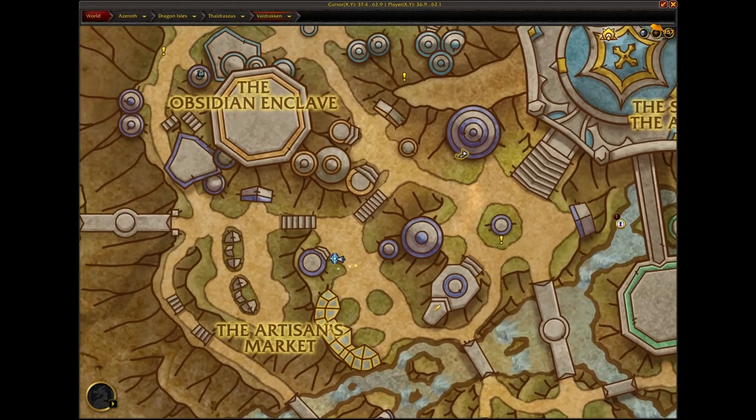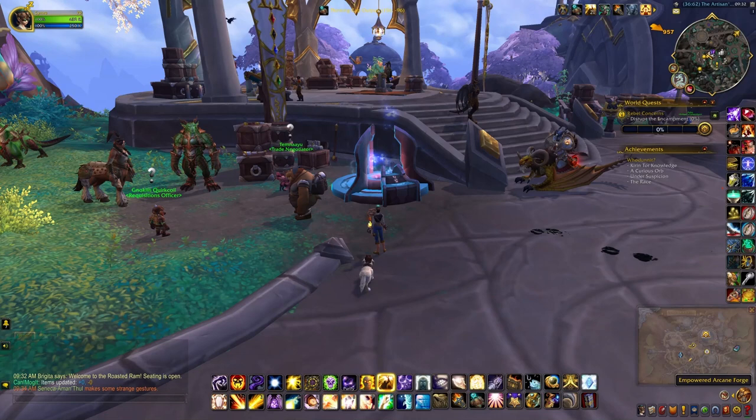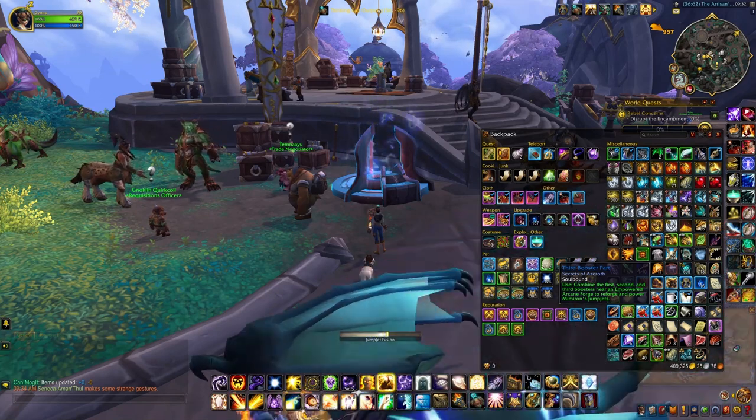Once you have the third booster you can come back to Val'Drakkon and you'll notice this arcane forge around the crafting area. When you're close to the forge you should be able to click on any of the boosters to create your mount.